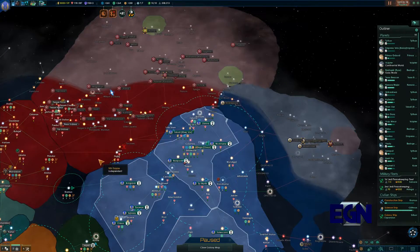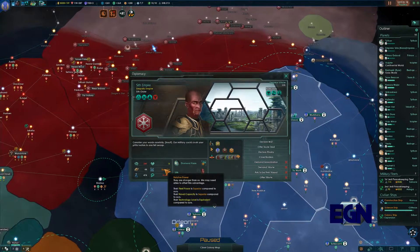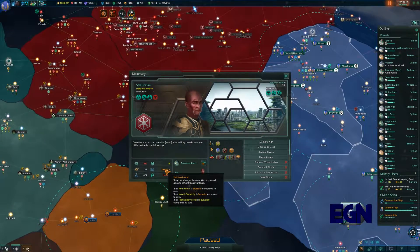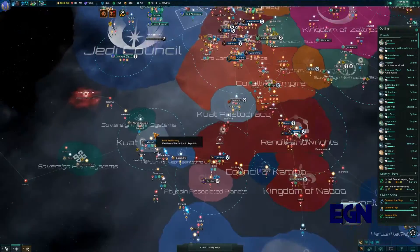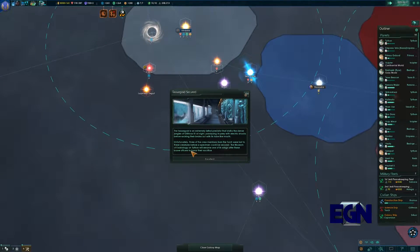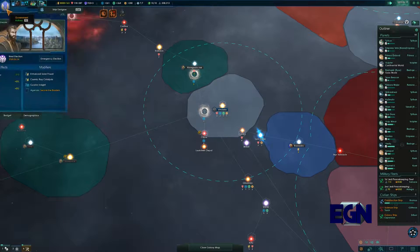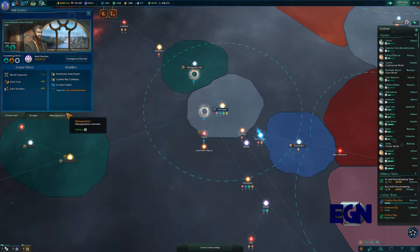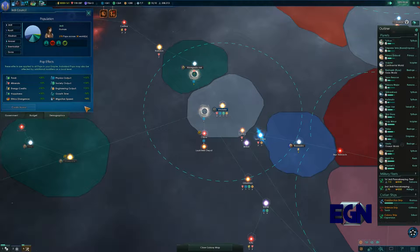The Sith are trying to threaten us again. They are superior in naval power and passive, but they are equivalent in technology — so that's a good thing, at least. I am a bit worried about them, I will admit. It could be a little bit of a bad one — they're going to probably attack us sooner rather than later, I think.